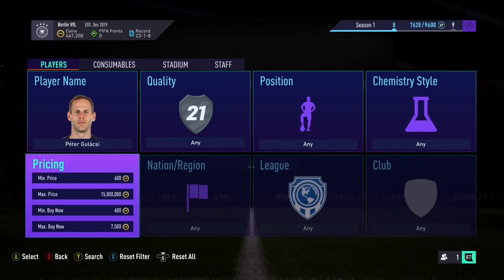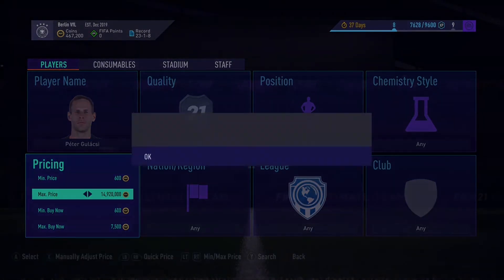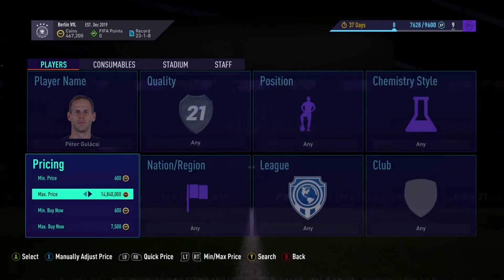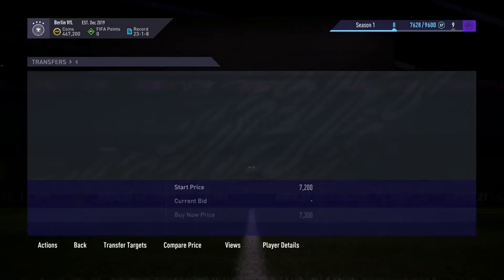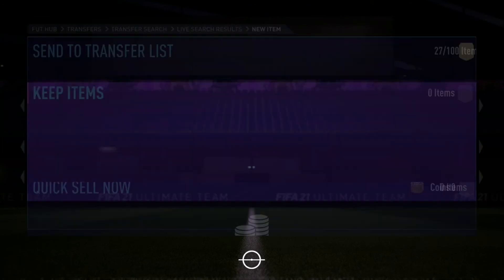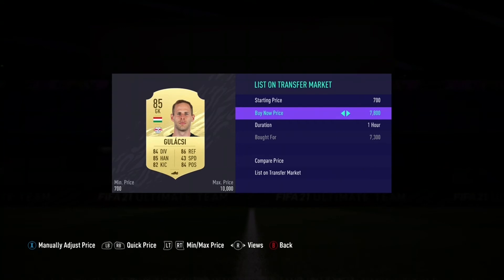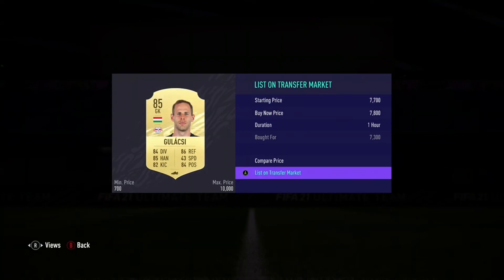The next player you can go ahead and snipe is Peter Galachi. Galachi goes for around 7.9k at the moment, so you're going to try and pick him up for 400 coins below that, but you can make really nice profit — picked a couple up for under 5k earlier on. We picked up a Galachi for 7.3k — listed for 7.8k — that's 500 coins profit.